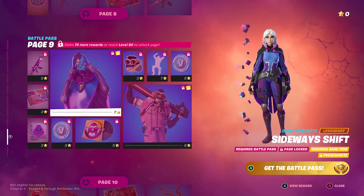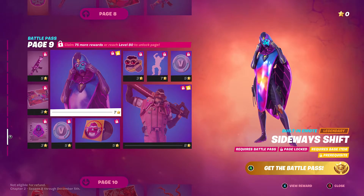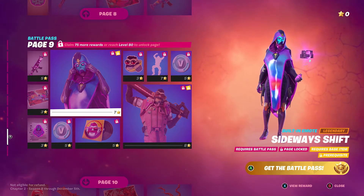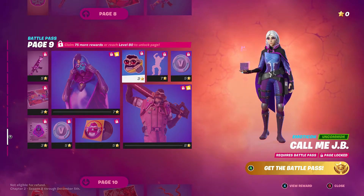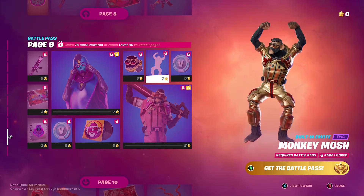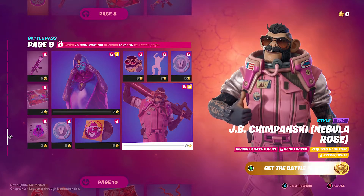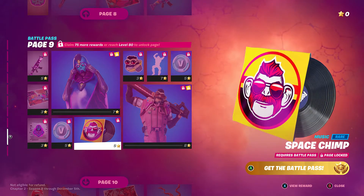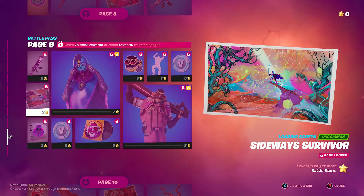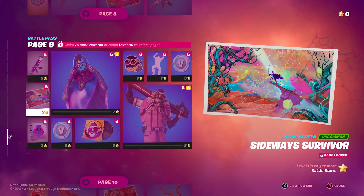Page nine looks like it's definitely for her — she looks very powerful, maybe even evil? There's also the Monkey Mosh emote, the Chimpanski Nebula Rose, the Space Chimp loading screen, and a cube skin wrap. The Sideways Survivor and Hunter's Crest items are also here.